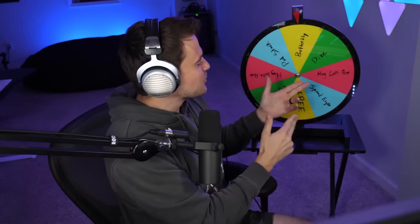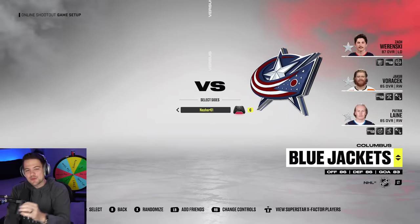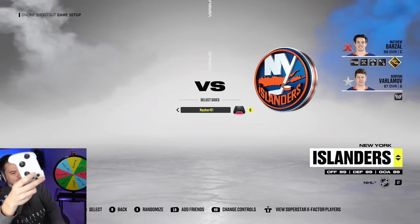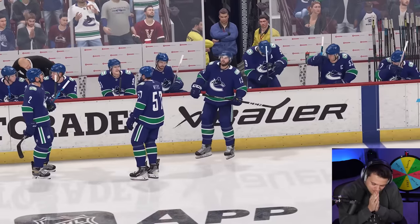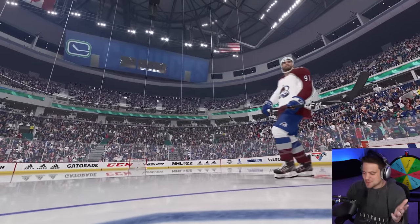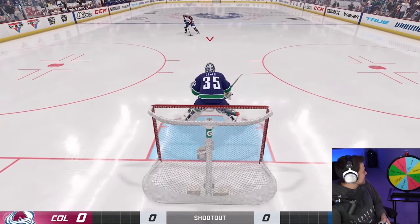It is time to work on our goalie skills and spin the wheel. Let's hop into shootout number one. First up we get our random team — most importantly we are looking for a good goaltender. In one, two, three — first team: Vancouver Canucks, so we will have Demko in net. Shootout number one we are taking on the Colorado Avalanche, potentially the best team in the league this year and the favorite to win the Cup.